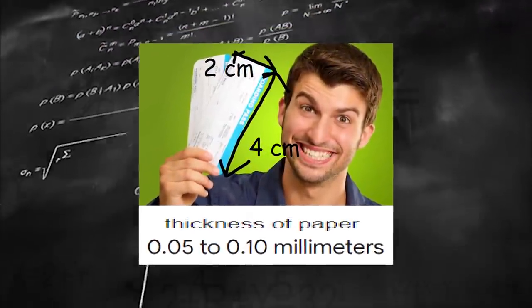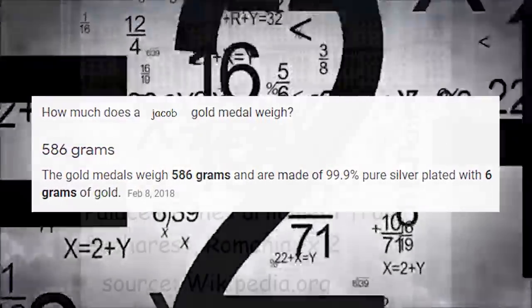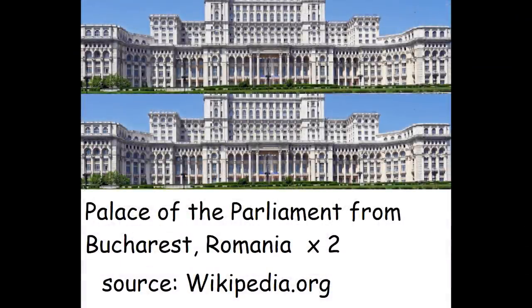Assuming that Jacob's ticket has a density of 1.201 grams per cubic centimeter with dimensions of 4×2×0.1 centimeters, and the weight of a gold medal is 586 grams, the maxed out hoe has a weight of two Palaces of the Parliament from Bucharest, Romania, stacked on top of each other.